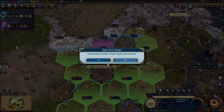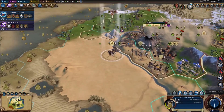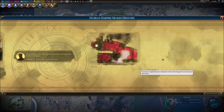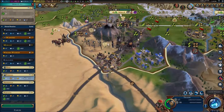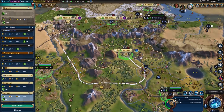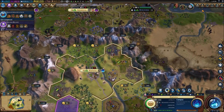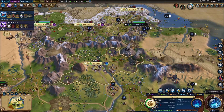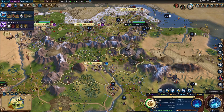I'm finally getting some theater squares up and running, so we are finally promoting some culture in our empire. We did settle near a wonder mountain by accident — Mount Vesuvius, which is a natural wonder albeit a volcano. I didn't even see that. It gives one production to adjacent tiles, and on eruption it gives high yields but large population losses. Luckily the city itself is just out of reach.